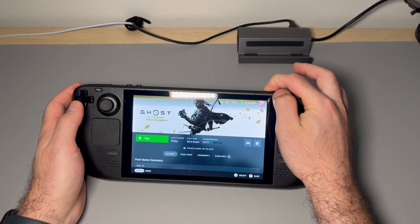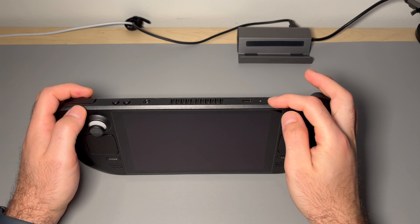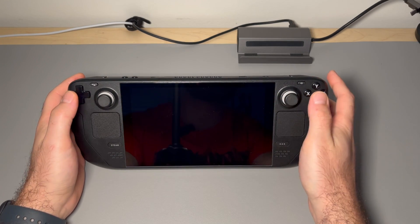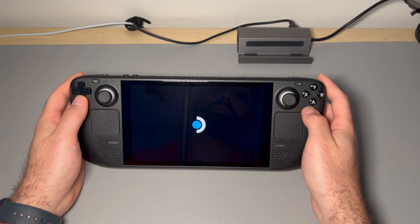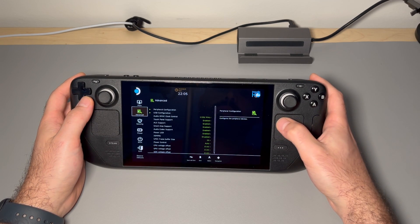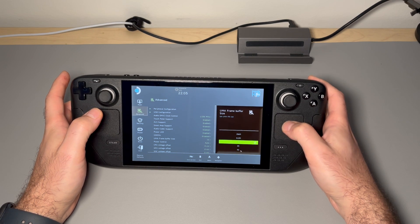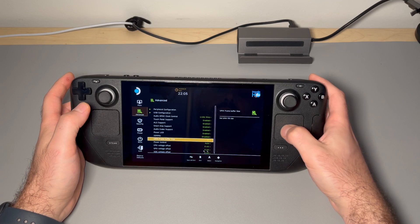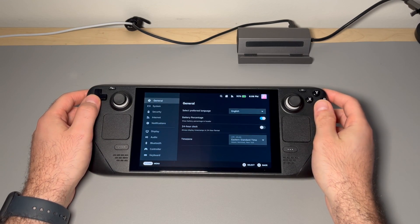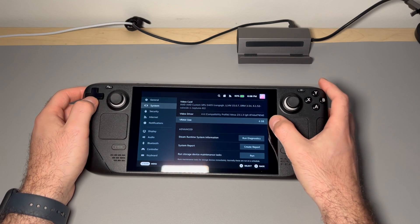The first step is to power down the machine. Shut down, and then when we start on boot we're going to hold the power button and the volume plus button together. When you hear the chime, let go and it should put you in a boot menu. Now that we're in the boot menu, navigate to Setup Utility at the bottom right. Go to Advanced and we'll see the UMA frame buffer size. Click on that, set it to four gigabytes, then save and exit — save changes, yes. To confirm, go to Settings > System and you'll see the VRAM size is four gigabytes.